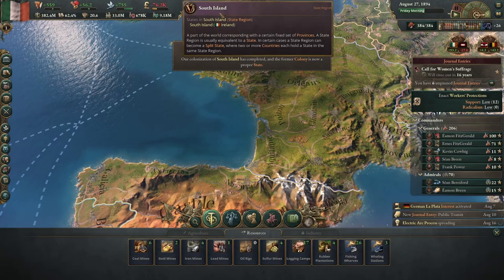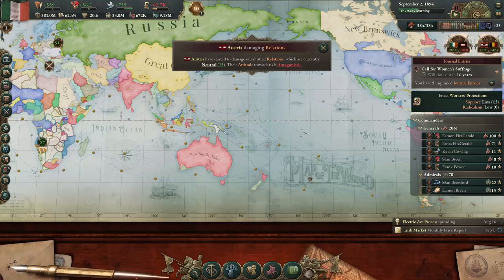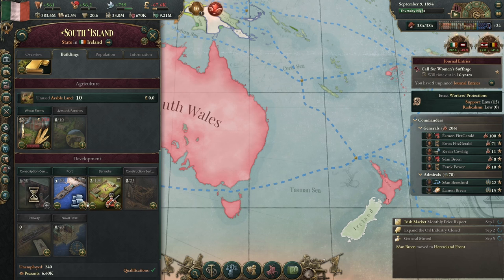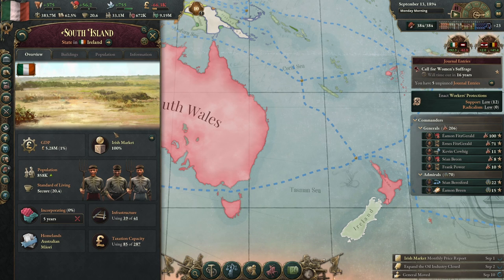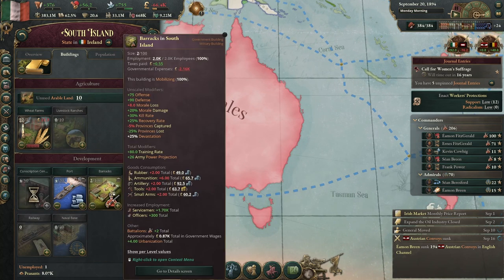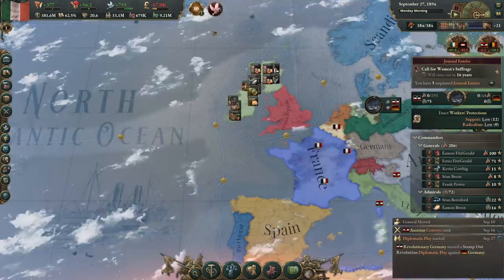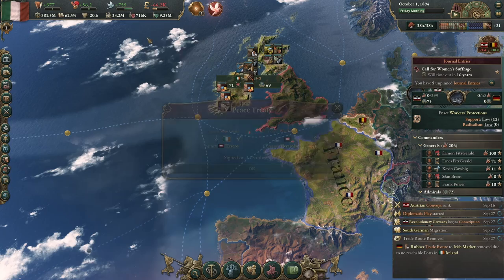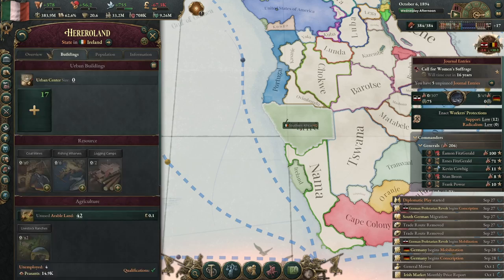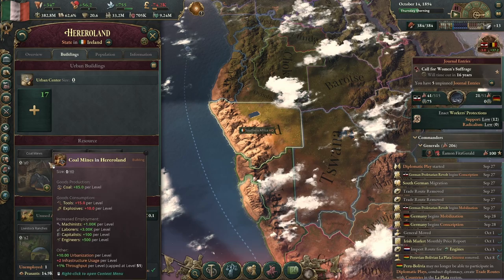Combustion engine unlocked. We completed colonizing the South Island. Austria's damaging relations — we're already at war with them, so go ahead I guess. Their standard of living is secure; we have good infrastructure and can build another gold mine. They're willing to be annexed — gladly! One less war I'm fighting. We'll incorporate that — it's going to be 21 years, but what are you gonna do.